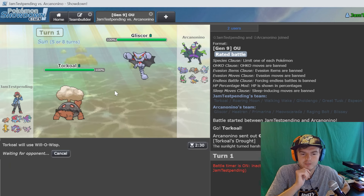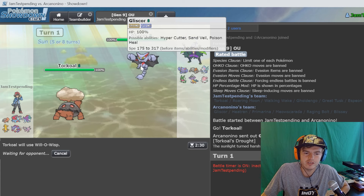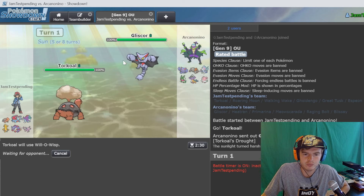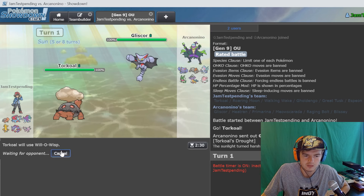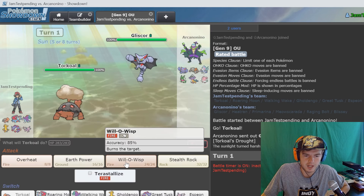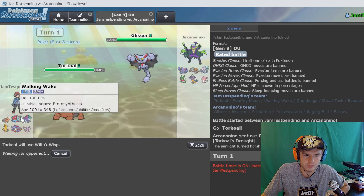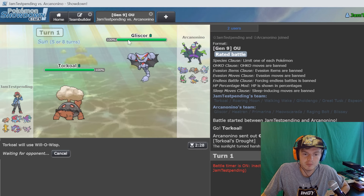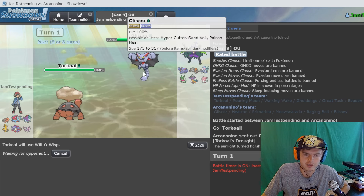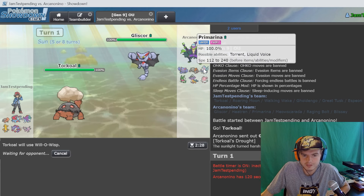The beauty of Gliscor is we have will-o-wisp - we just have to hit it, that's always the sucky part. Once you get off will-o-wisp, its attack is not only halved but it's also not going to take that toxic damage anymore. They could go protect - I don't think he's going to go protect on a Torkoal because at worst we have a solar beam and it's neutral damage against him. I'm pretty comfortable on the will-o-wisp. I don't want him to get off that toxic heal because Gliscor is just so annoying when you don't have an ice type move on the team, which we don't.